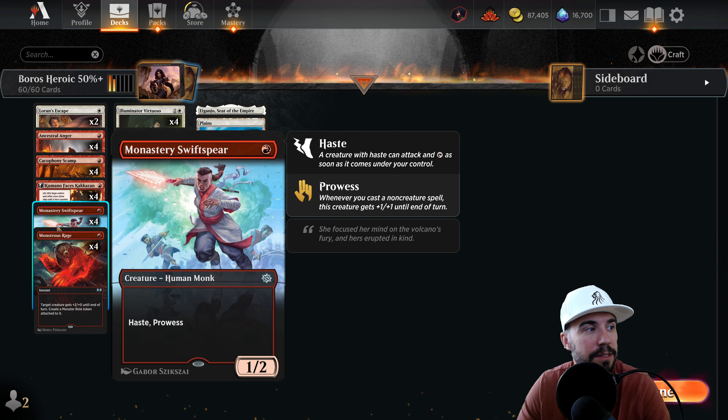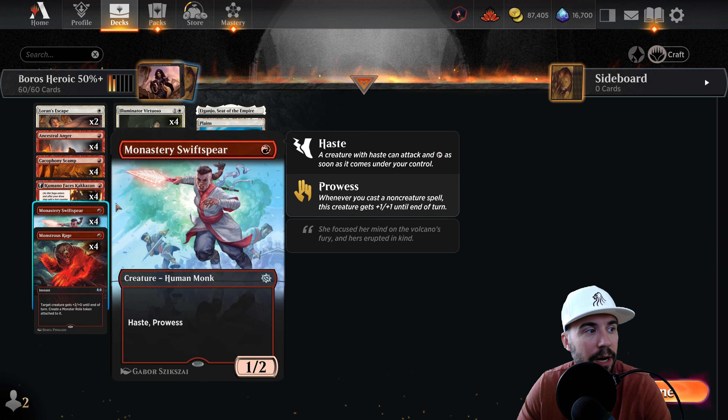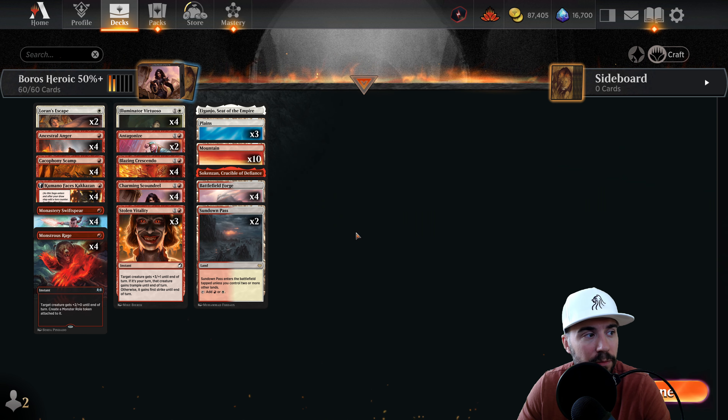Additionally, we've got Monastery Swiftspear and a host of other targeting interactions. We are really only running three creatures: Illuminator Virtuoso, Monastery Swiftspear, and Charming Scoundrel. So that's very important there. Additionally, this list does not have — wait, actually...